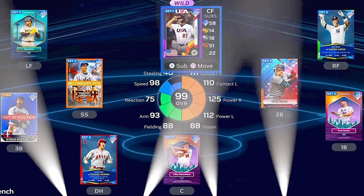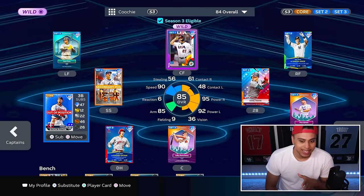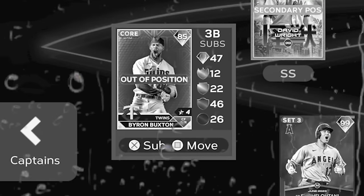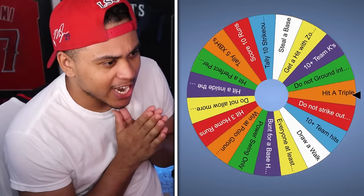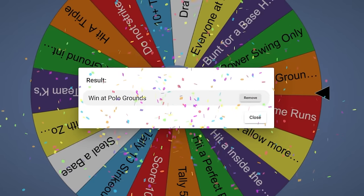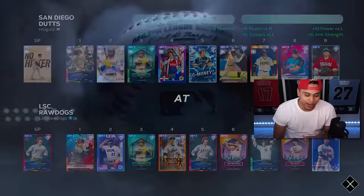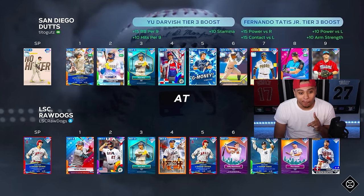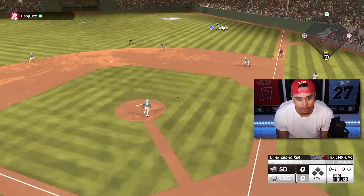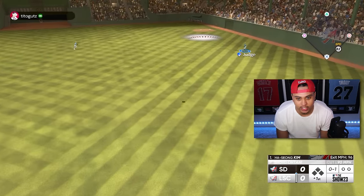99 Mike Trout joins the team in center field as our wild card and our full team from packs across every MLB The Show is complete. The only bad thing is we didn't pull more infielders, so Byron Buxton is out of position at third base. The challenge for today is gonna be a win at Polo Grounds. If we lose, we'll need to quick-sell one random card off our squad.